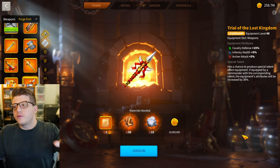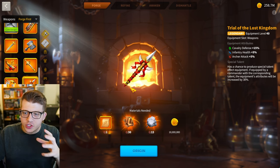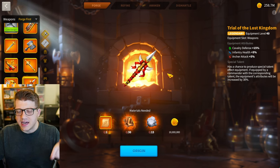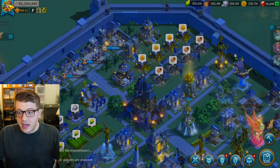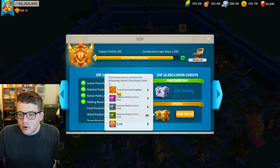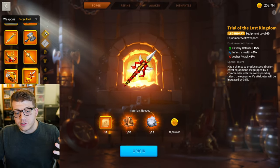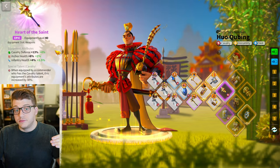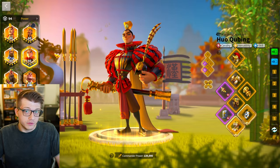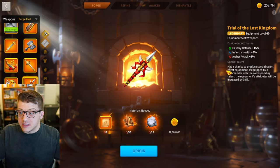Let's start with the trial of the lost kingdom, because this piece is shockingly bad. The trial of the lost kingdom is literally a whale piece and it's not even good. When you buy the VIP bundle for a hundred dollars you instantly get the item — you don't have to craft it or spend materials. But the weapon is not good; if you compare it to a special-talented purple weapon, the heart of the saint is literally better from a stats perspective once it's talented.